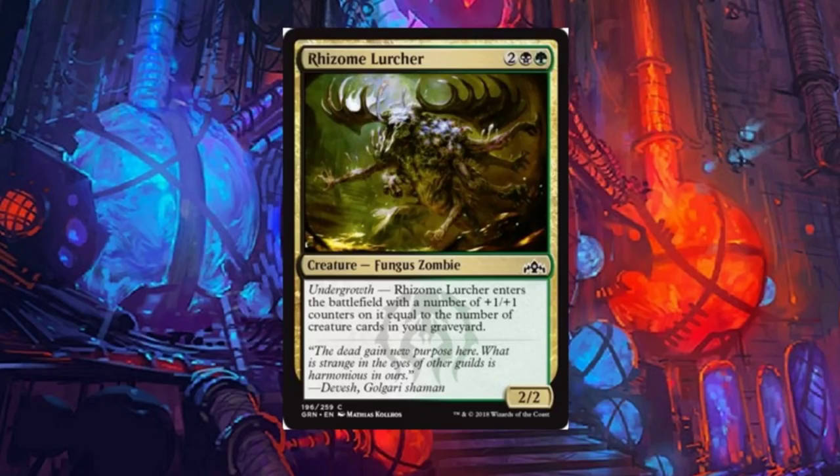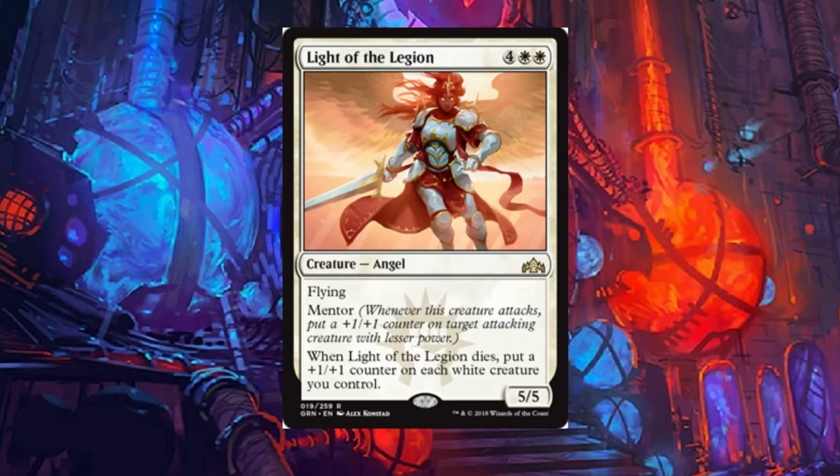Rhizome Lurcher: a four-drop with undergrowth. Lurcher enters the battlefield with a number of plus one plus one counters on it equal to the number of creature cards in your graveyard. I just wish it had another ability. It's cool that it gets those counters, but I doubt it'll see much play. A lot of cards need something else to go with them — trample, flying, first strike, deathtouch — and this thing is just kind of lacking all that.